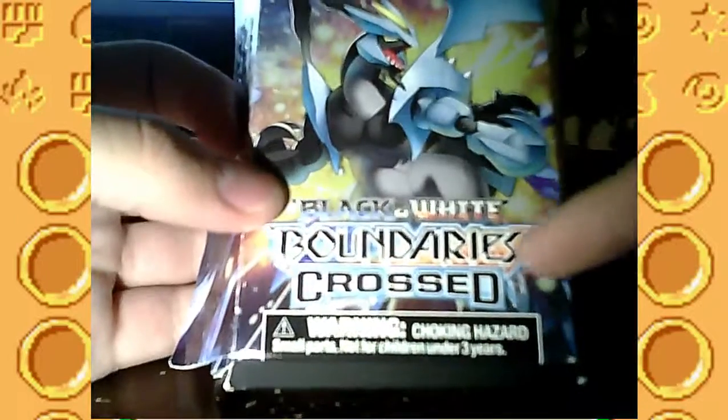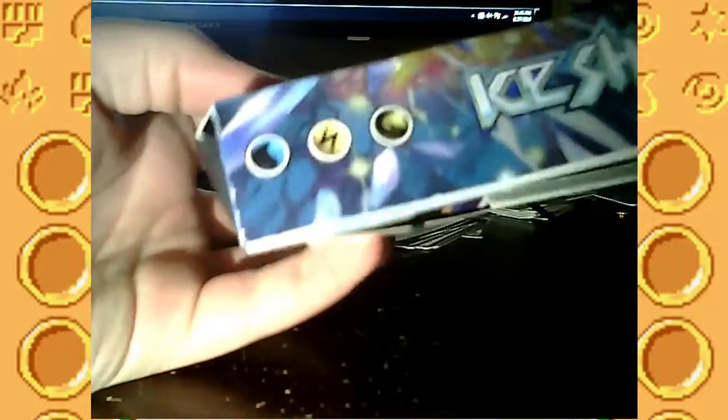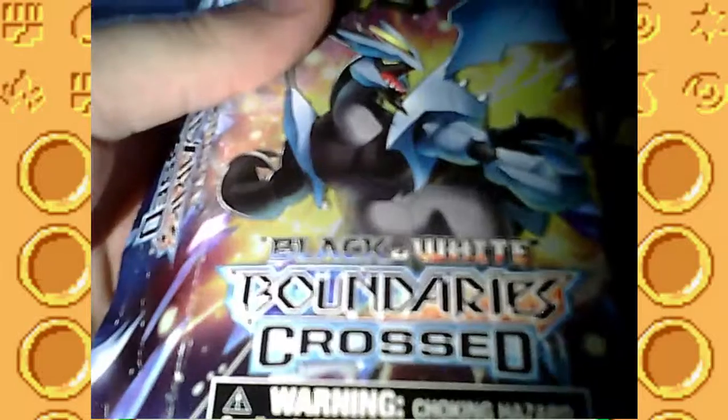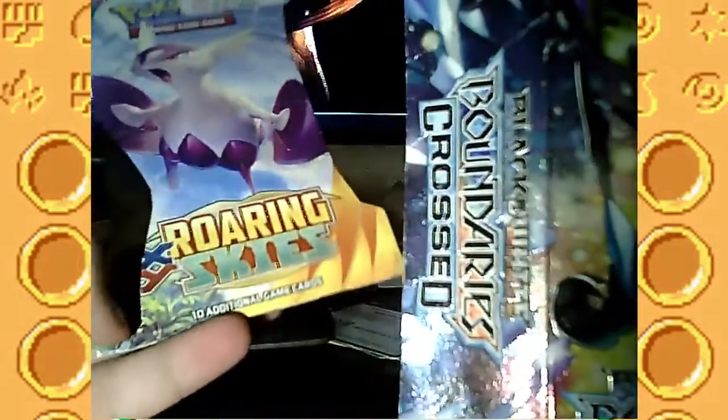Hello YouTube, Landonera here with another Pokemon TCG unboxing. Today we have this theme deck - the Black and White Boundaries Crossed theme deck. It's actually called Ice Shock on the side. And then I also have a Pokemon XY Roaring Skies booster pack I'll open up after.